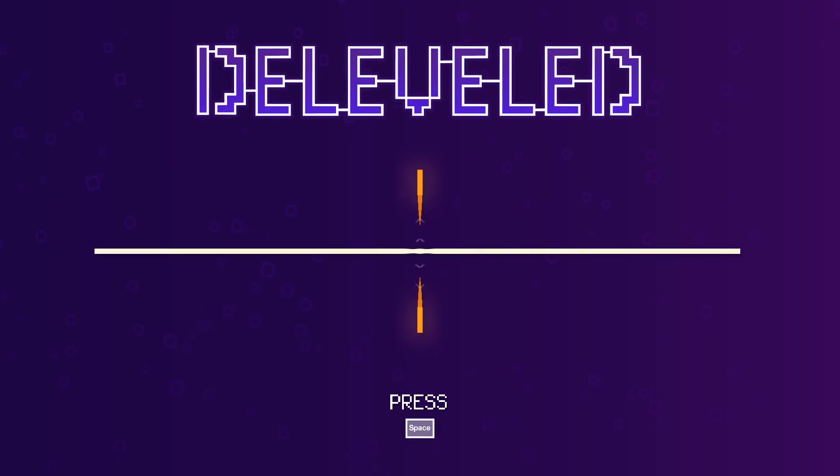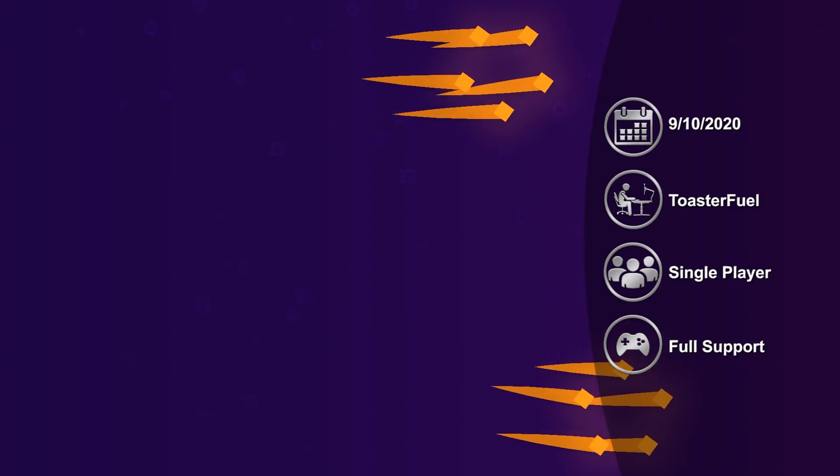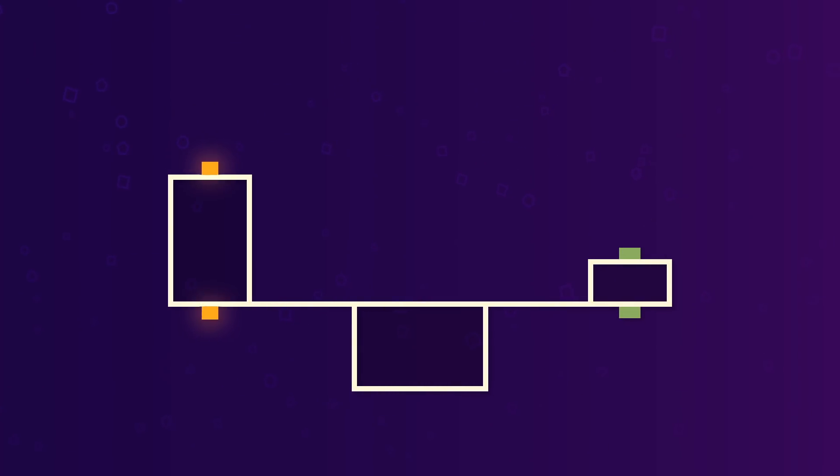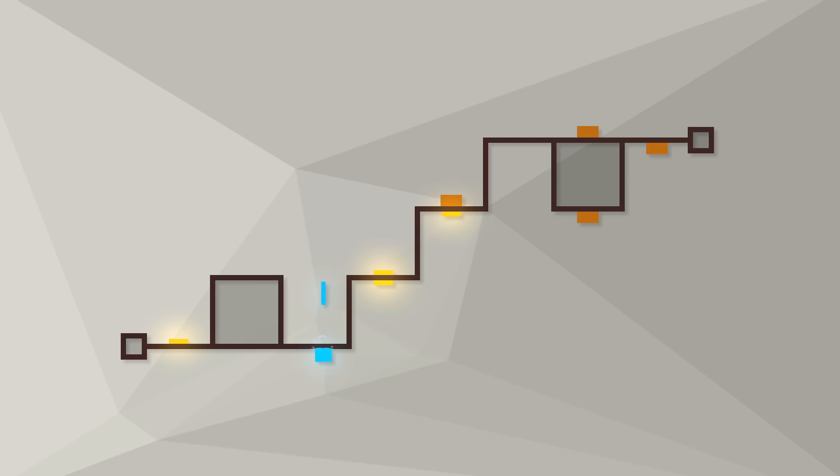D-Leveled is a puzzle platformer developed by ToasterFuel and released in September of 2020. It tests players with guiding two cubes through a mirrored level in order to hit a series of switches to reach the end goals and move on to the next stage. Each stage has various traps and obstacles, including carefully timed platforming sections, spikes, one-way walls, and more increasingly difficult obstacles as you advance. The main mechanic revolves around controlling each cube at the same time with the same movements, as well as their ability to bounce each other up and down as they collide along the dividing line between them. While the movements between the two cubes are mirrored, their environments are not, which quickly expands the skillset required to solve each stage.